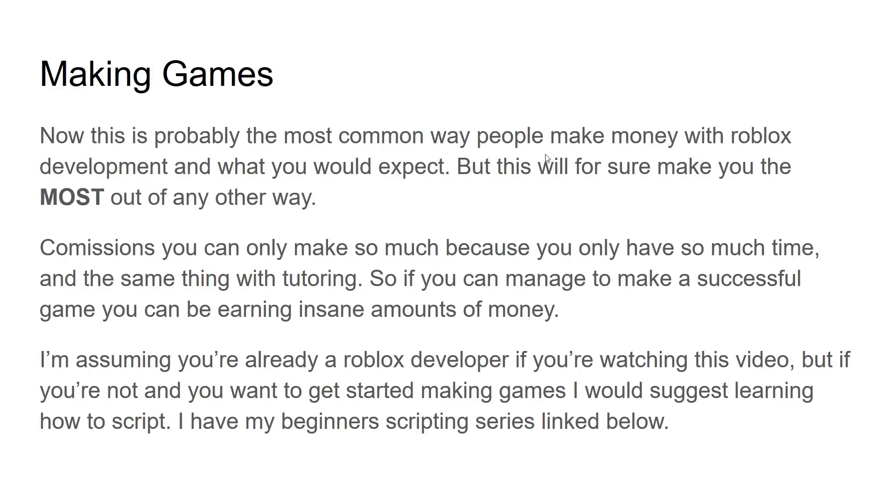The third way — and the most obvious — is making games. But here's the thing: it's a lot more effort. When you're doing commissions you're not making an entire game, but when you're making a game there's a lot more effort and a lot more risk involved. There's no guarantee you're going to make money — you do all this work, release it, and it might not make any sales on your game passes or purchases. You might also invest money into sponsors or hiring developers and still not make anything.